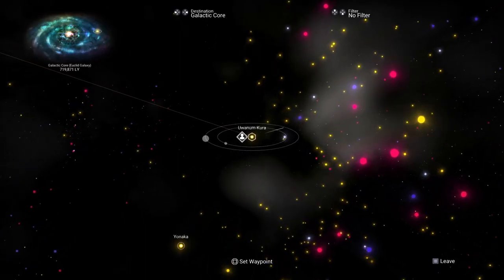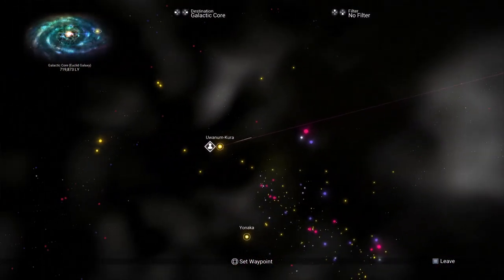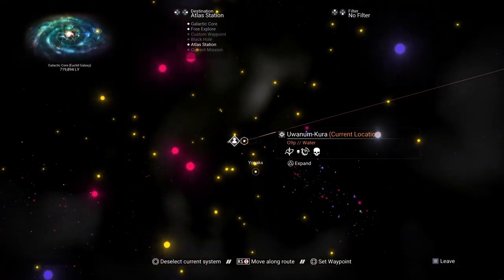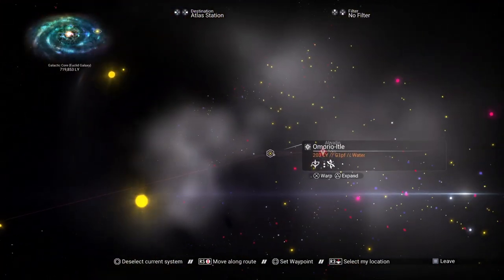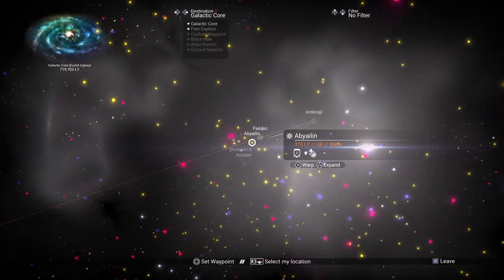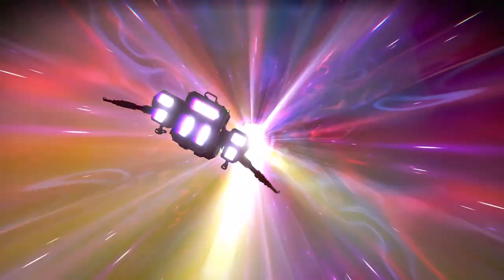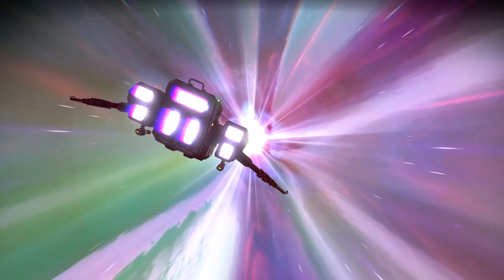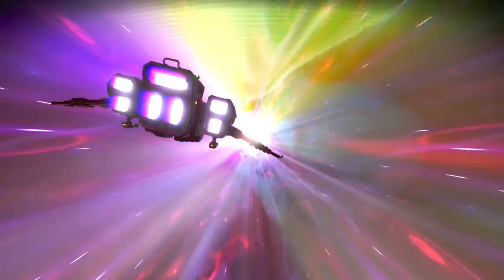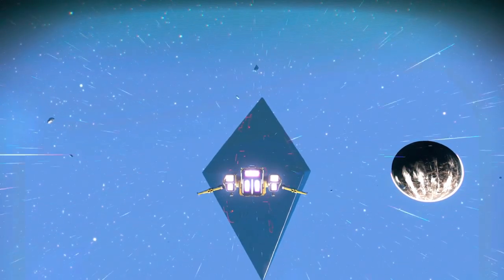There we go — we got an anomaly detected. Bingo. Okay, should be one jump. Tell you what, building up the warp capabilities was a huge help. Just only being able to jump a tiny bit, it would take four or five jumps. Not fun. Make sure you've got a little bit of warp capability before you do this, otherwise it's just aggravating as hell.